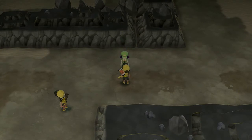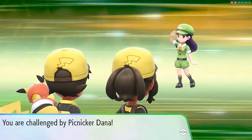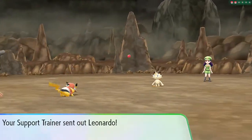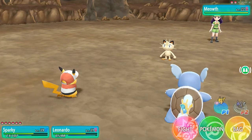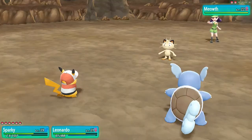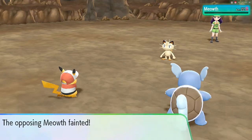I believe this is the last trainer we're going to battle. Picnicker Dana will be coming out with her Meowth. Good combination of Sparky and Leonardo — well, Leonardo just cheers on Sparky. Let's go with Brick Break — fake out was a big mistake because Brick Break for the win! We were ready for you.